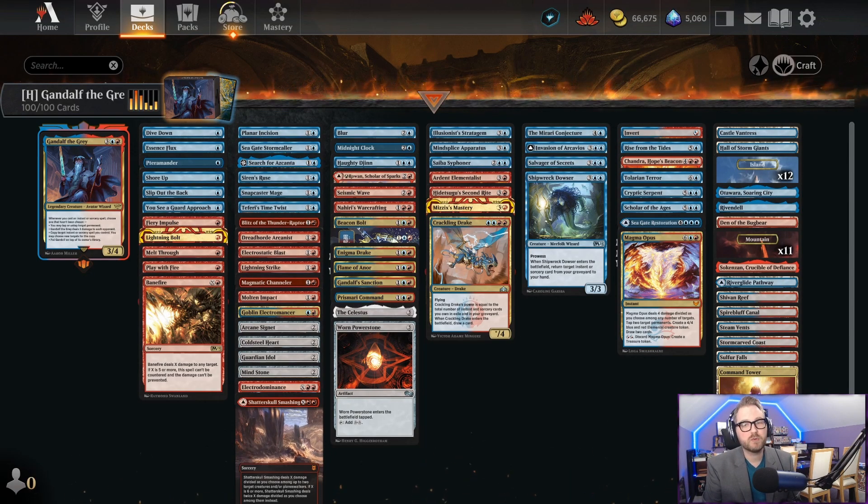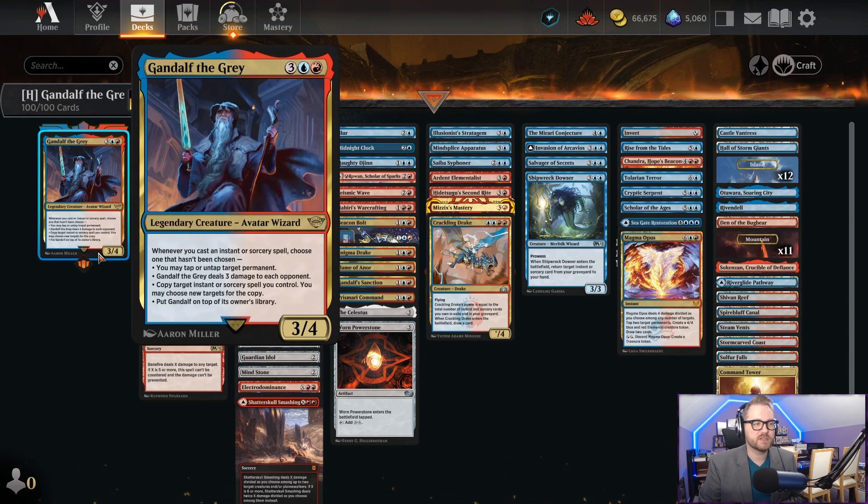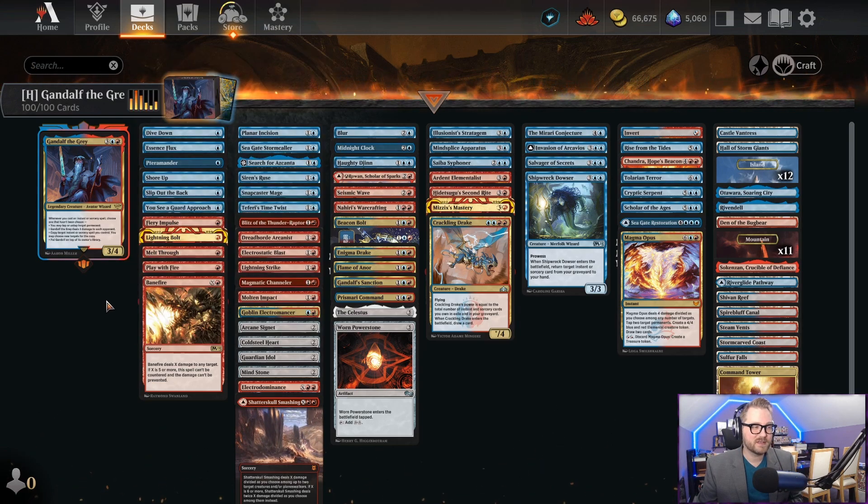What is up, everyone? Justin Parnell back with more Historic Brawl, and we have more Lord of the Rings. Today, we are rolling with Gandalf the Great. Gandalf, like many a blue-red legend, loves instants and sorceries. Gandalf is a 3/4 avatar wizard for one blue and red. Whenever you cast an instant or sorcery, you choose one that hasn't been chosen — you can only do each of these one time. You can tap or untap a permanent, yours or your opponent's. Gandalf deals three damage to each opponent. You can copy an instant or sorcery you control — that's a powerful one. And then you put Gandalf on top of your deck. Obviously, that last one is not one that we want to do very frequently, but we do want to cast a lot of instants and sorceries to get the rest of these benefits.